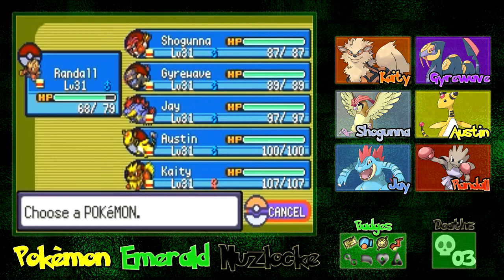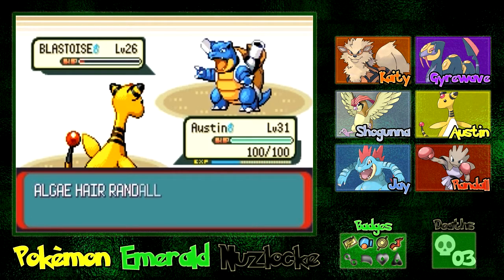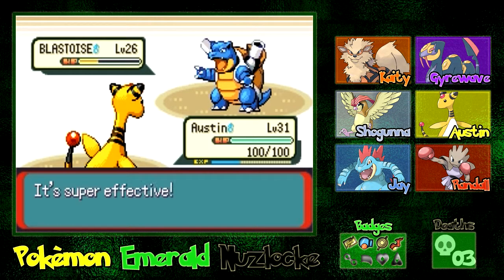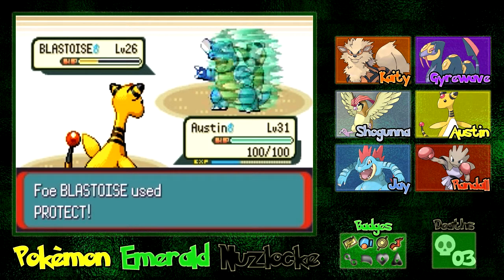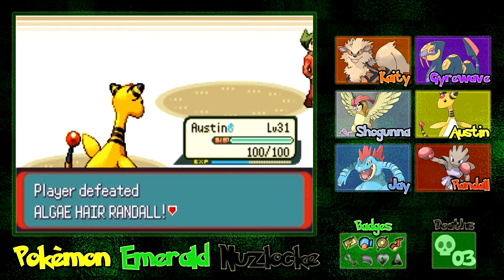What I think is going to happen right here — they're going to use some kind of potion to heal him all the way back up. So we're going to send out Austin and go for a Shockwave. Blastoise really wants to get that Focus Punch off, but it's not going to happen. This Shockwave will take it out in two hits. As he protects, I'm just going to speed through here. We defeated Randall — that was a magnificent battle!